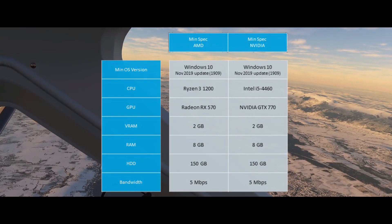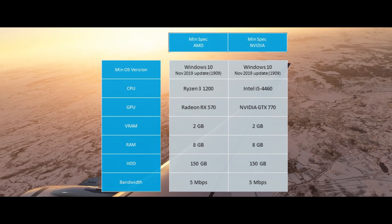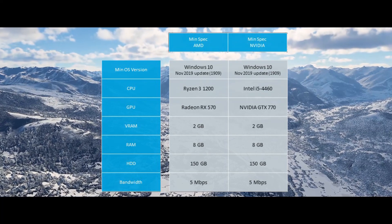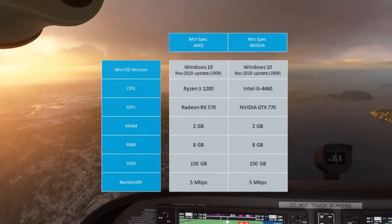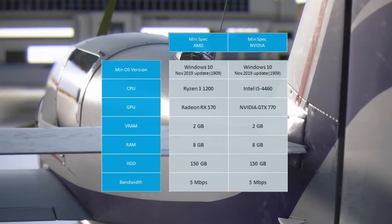They've also broken it down into AMD and Nvidia options. On the AMD side you need a Ryzen 3 1200 for your CPU and a Radeon RX 570 for your GPU. On the Nvidia side you need an Intel i5 4460 for your CPU and a Nvidia GTX 770 for your GPU.